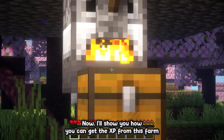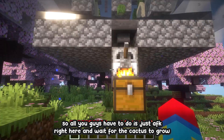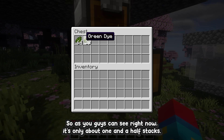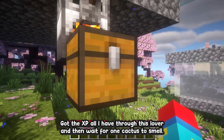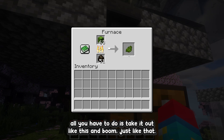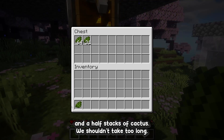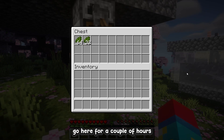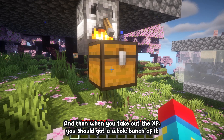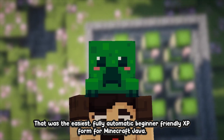That's the construction complete. Now I'll show you how you can get the XP from this farm. All you have to do is AFK right here and wait for the cactus to grow and automatically get smelted. Once you get enough cactus smelted — right now it's only about one and a half stacks — all you have to do is flick the lever and wait for one cactus to smelt. When it's smelted, take it out and just like that, we're already up to level seven — just from one and a half stacks of cactus. If you AFK here for a couple hours or overnight, you should be able to get an entire stack of cactus smelted and get a whole bunch of XP. And that's it — the easiest, fully automatic, beginner-friendly XP farm for Minecraft Java.